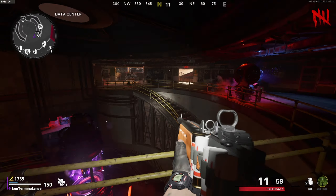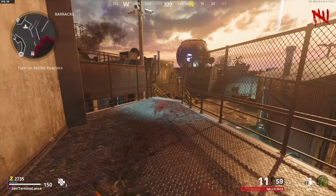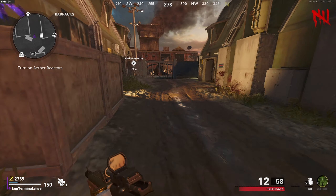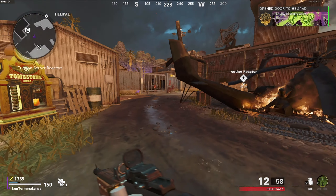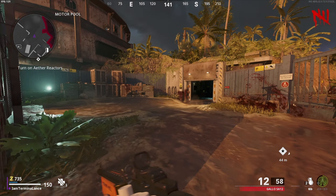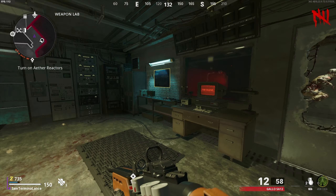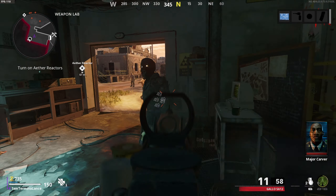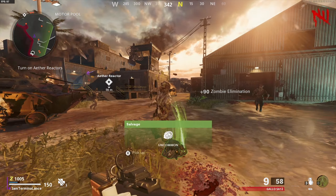Once you complete the first reactor, you're going to make your way down towards the second reactor over by the satellite. Go up the stairs and follow the same arrows. Do the exact same thing — turn on the power and protect the collection units. Fill the purple bar all the way up and once you fill it up, you'll be given a blast and you're complete with the second reactor.